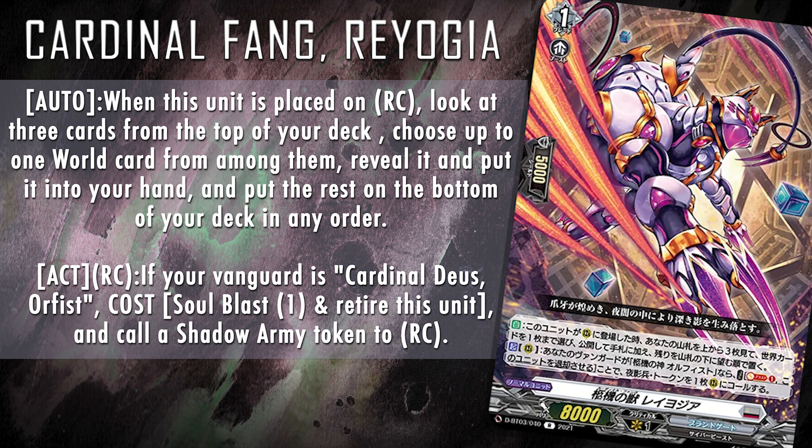Let's kick things off with Orfist. The Orfist build actually won't change that much — you'll still aim for that big grade two turn where you call a shadow army token thanks to the Eclipse you fetched, and then run it in thanks to Tambourino, Bobo Mine, or even Alvedert. However, it does gain access to some brand new toys including the soul triple rare support card for Brandgate this set. With that in mind, let's look at our first number three of the day: Cardinal Fang Rayogia. Its skill reads: auto — when this unit is placed on rearguard circle, look at three cards from the top of your deck, choose up to one world card from among them, reveal it and put it into your hand, and put the rest on the bottom of your deck in any order. Then act on rearguard circle: if your vanguard is Cardinal Orfist, cost soulblast one and retire this unit and call a shadow army token to rearguard circle.